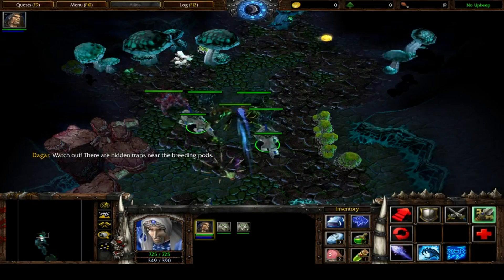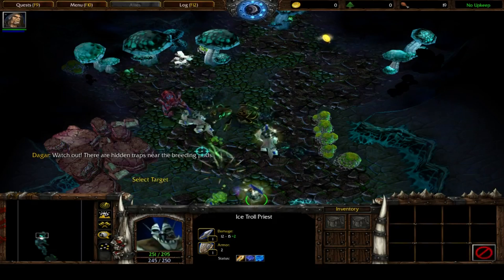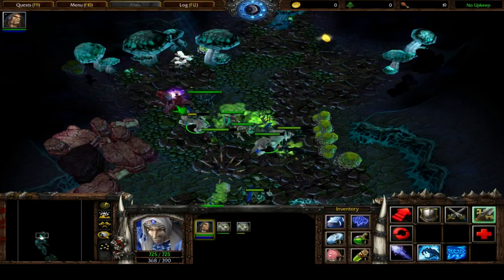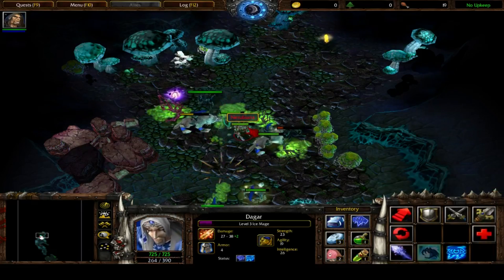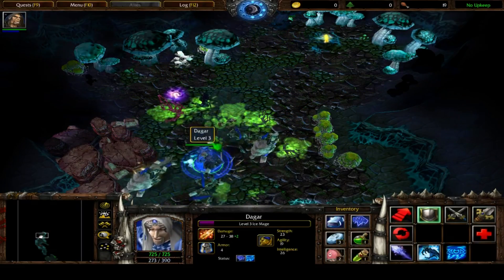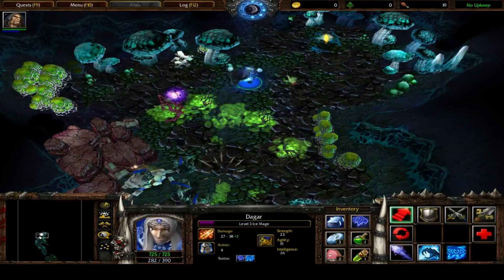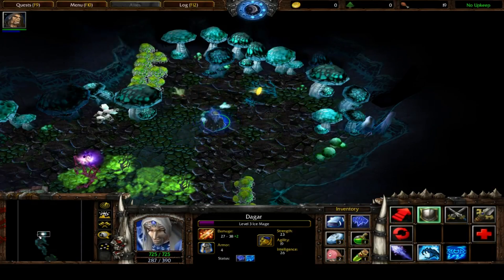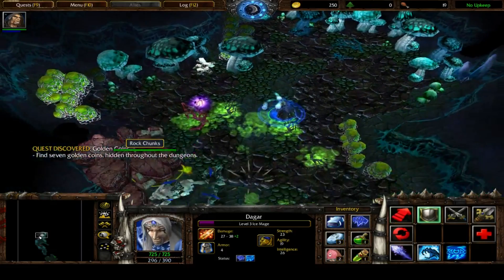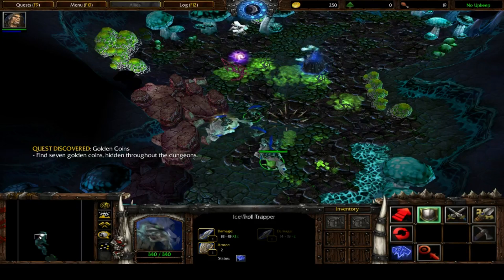Watch out - there are hidden traps near the Breeding Pox. It's not a hidden trap if I discover it right away, is it? It's a rune of mana. There's gold - that's definitely near the pods. Find 7 golden coins hidden throughout the dungeons. They can destroy trees, so I think I know what to do.